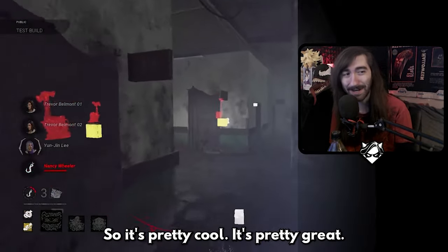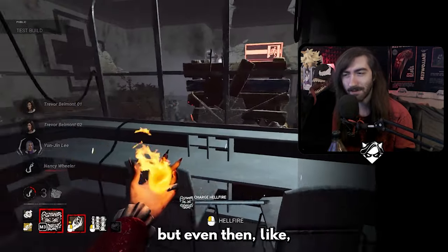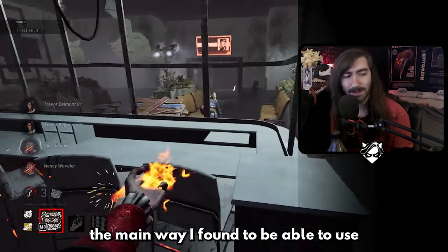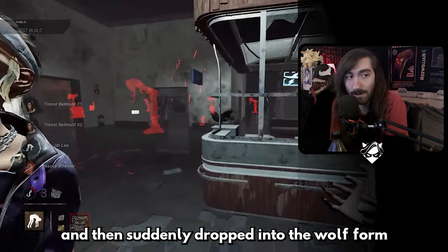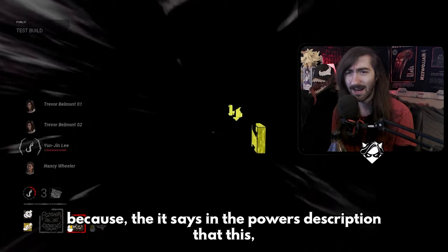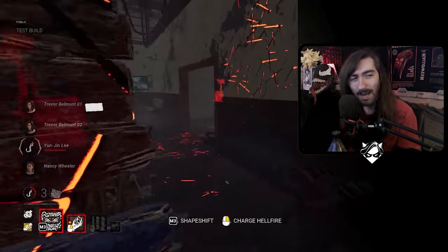The one form that's underwhelming and not so fun is the wolf form. You can do some fun flicks with it, but the pounce attack hitbox feels really deceptive — you end up sliding off survivors a lot. The main way I found to use it consistently was as a surprise attack: be in vampire or bat form and then suddenly drop into wolf form and get the pounce before they can react.